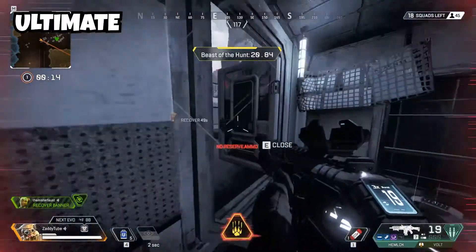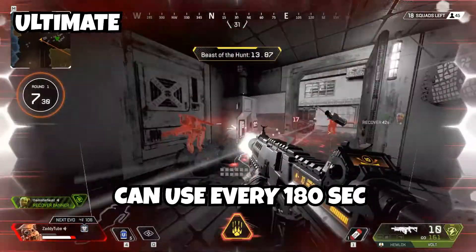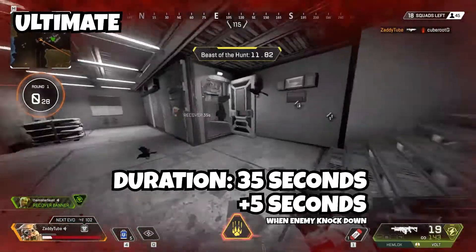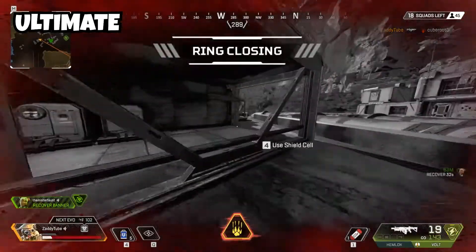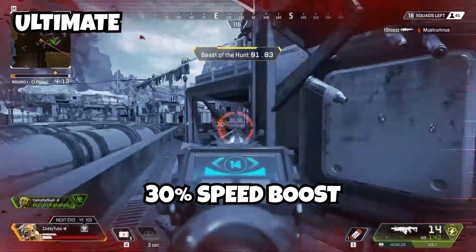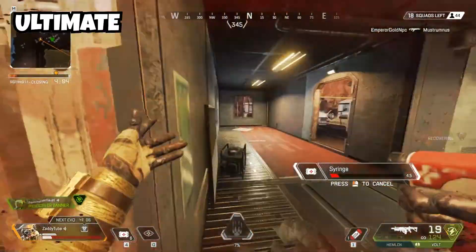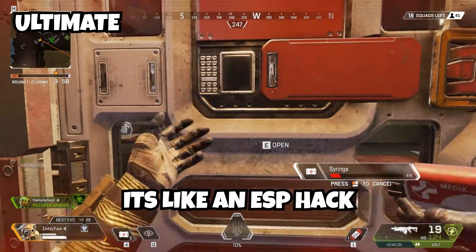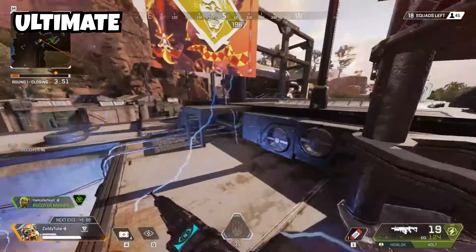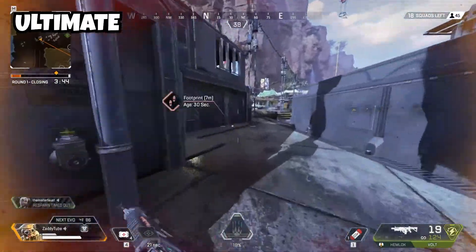Now finally coming to its ultimate ability — it's called Beast of the Hunt. You can get this ability every 180 seconds and the duration is 35 seconds. Every time you knock someone down, you get 5 extra seconds in this mode. During this ability, your whole screen turns black and the enemies appear in red. You also get a 30% speed boost. So during this mode, use your tactical ability every 6 seconds and your whole game turns out to be like an ESP hack, as you can see enemies' locations on your screen all the time — it is very, very amazing.